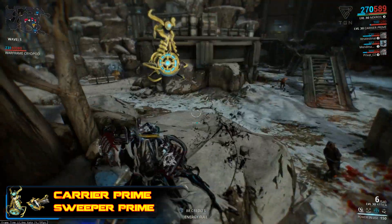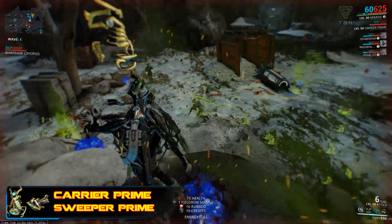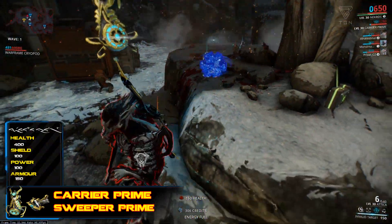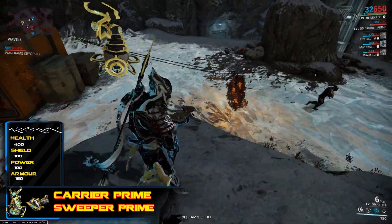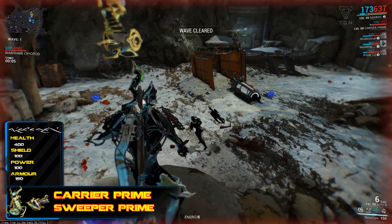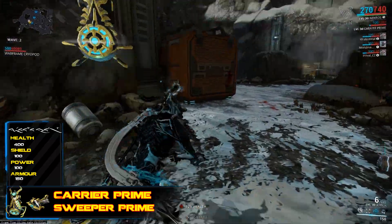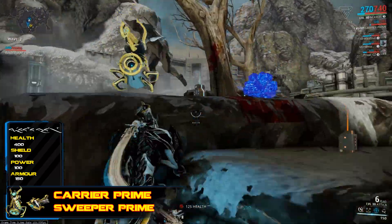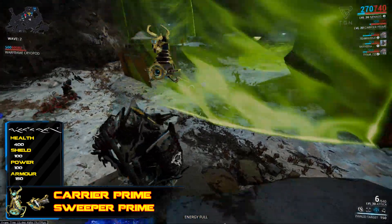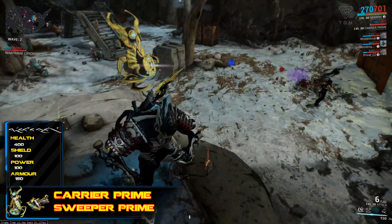But why are people so excited by this Prime version? The original Carrier was renowned for being extremely useful for loot collection, at the cost that it was ridiculously squishy. From the standard Carrier to the Prime, the shield capacity of 100 has remained the same, and its power max of 100 is still the same. However, Carrier Prime has had its health doubled to 400, and its armor tripled from 50 to 150, meaning Carrier has instantly gone from the squishiest of the sentinels to the tankiest in one fell swoop.